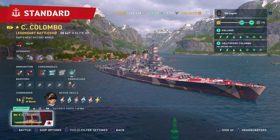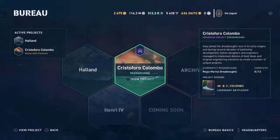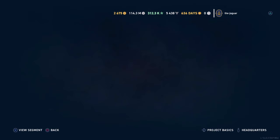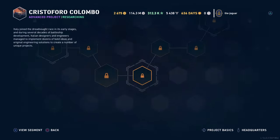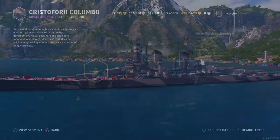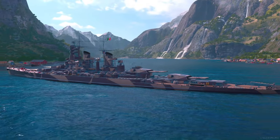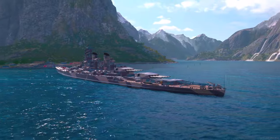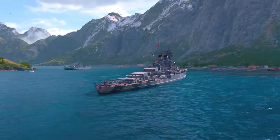Welcome to my first look at the Christopher Columbus, a legendary tier Italian battleship. It is one of the latest additions to the Bureau with the rest of the Triple Threat Bureau projects, and I'll leave a link to my video about that down below. The ship boasts 16 15-inch main battery guns, pretty decent secondary armaments, as well as a smoke charge.